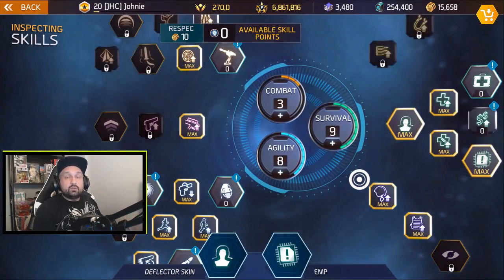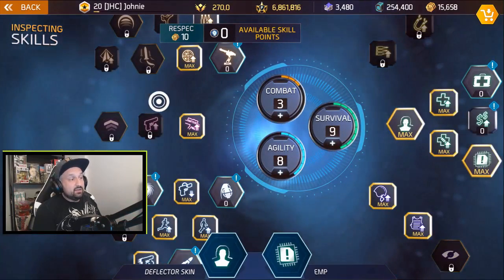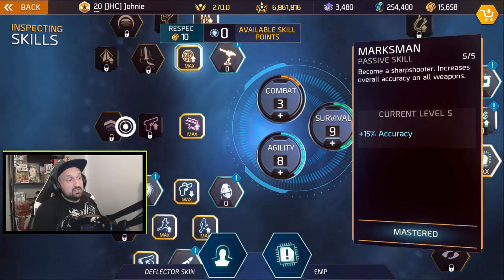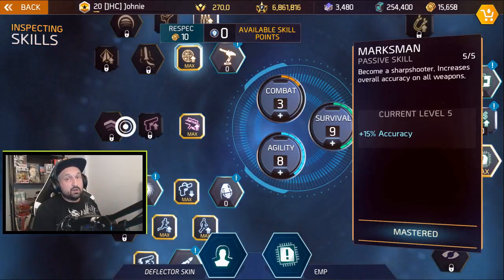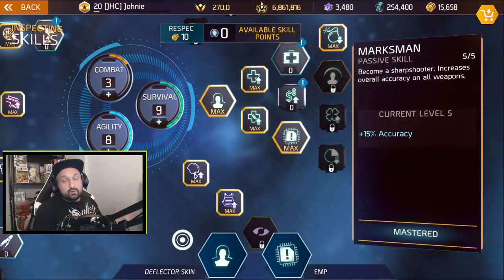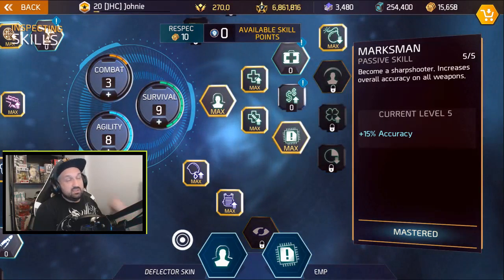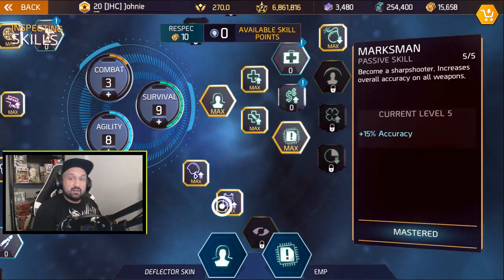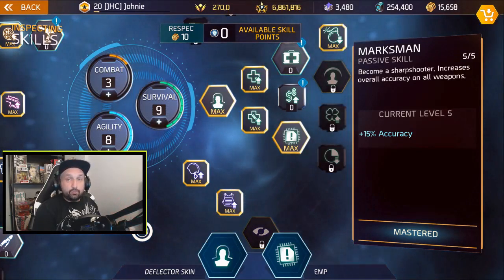I'm going back to the 839 build for PvP. I love this build because you have the 15% extra accuracy, so if you're going for headshots this is definitely gonna help. On the agility you have all the mobility passives. On the survival you have the HP, explosion resistance, melee resistance, and projectile resistance. This is gonna help you win your battles.